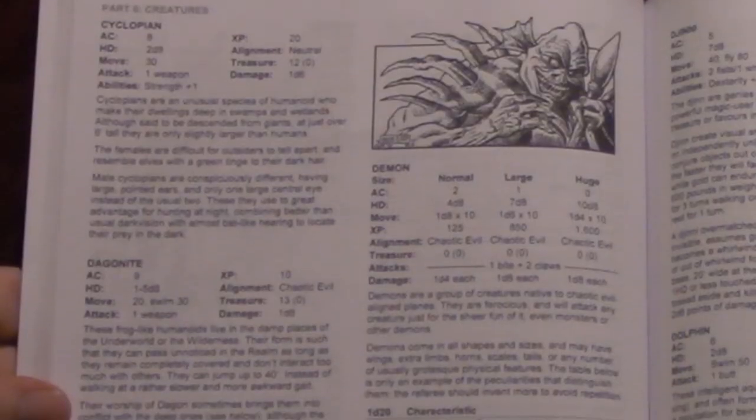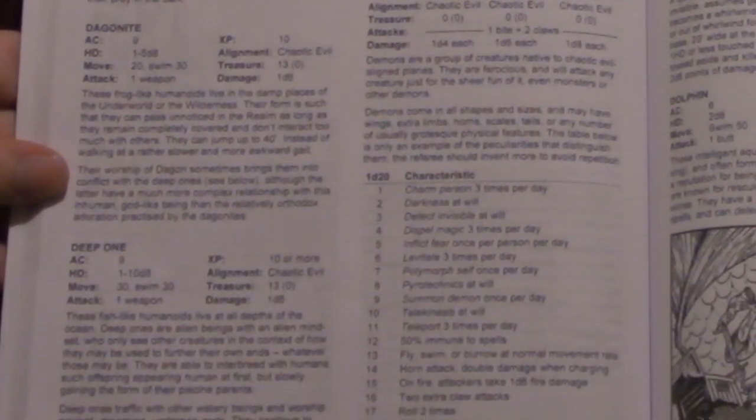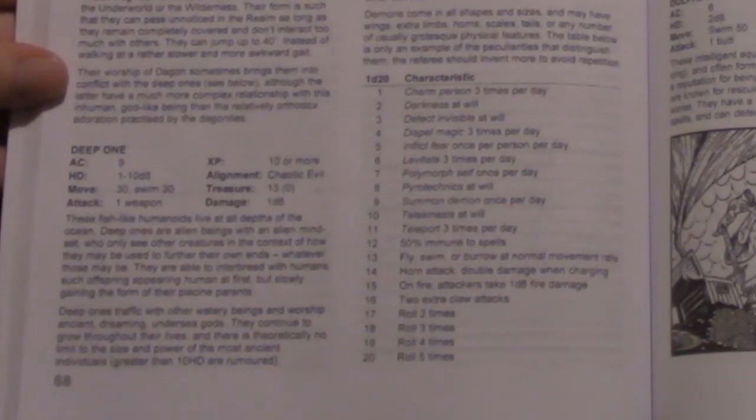The next part covers creatures, with some basic guidelines for converting any creature to a playable species, including larger hit dice type creatures. Special abilities of various monsters are discussed before the standard creature list begins. Each creature is listed by name, AC, hit die, movement, attacks, damage per attack if it varies from a d6, experience value, treasure category, and possibly ability modifiers if they're going to be used by a player, followed by a description of the monster and any special attacks or tactics. Worth noting is that a fair amount of the monsters differ from their classic D&D-based counterparts.